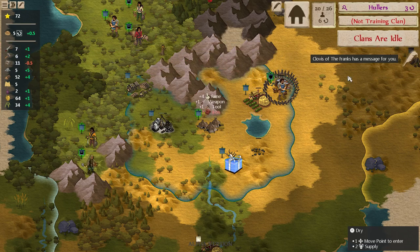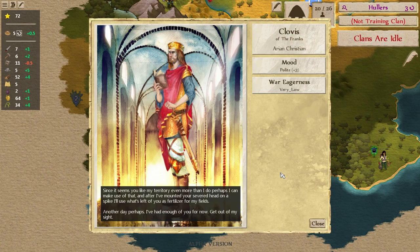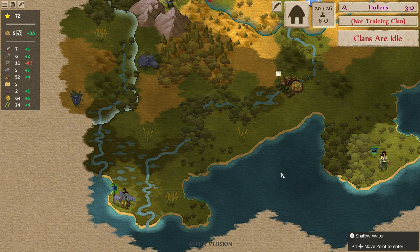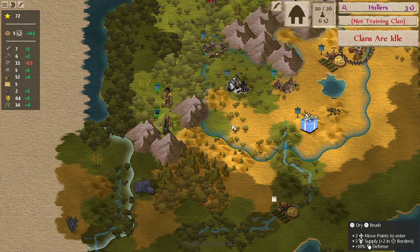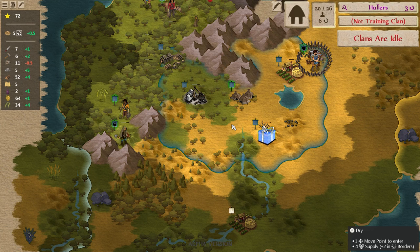Clovis of the Franks has a message for you — uh-oh. It seems we got a little bit too close. Our trapper is in some turf that he's claimed. Either way, I screwed up. The flank that I thought was going to be protected — I have now made a mortal enemy because I basically lied to him twice. So I'll need to work on that.